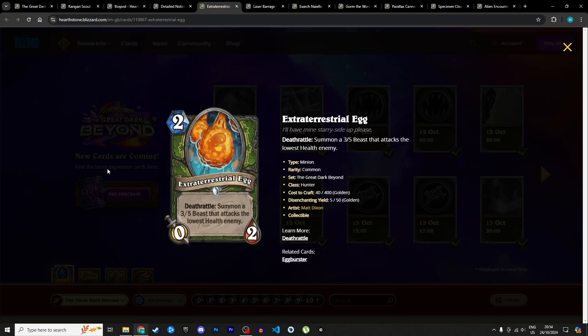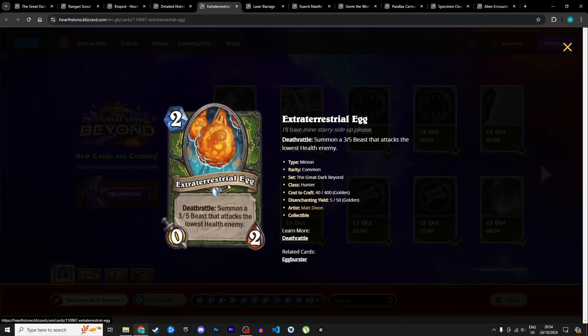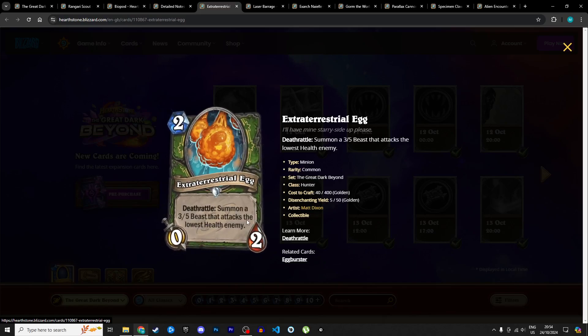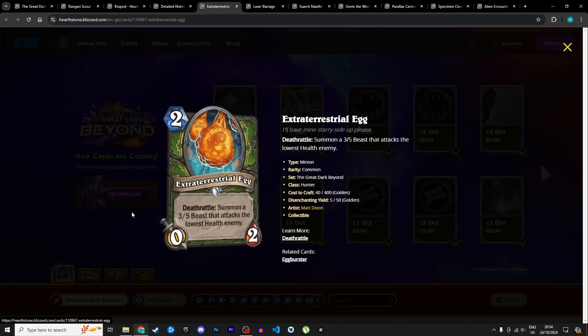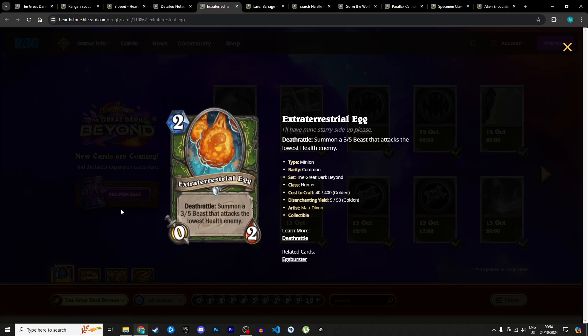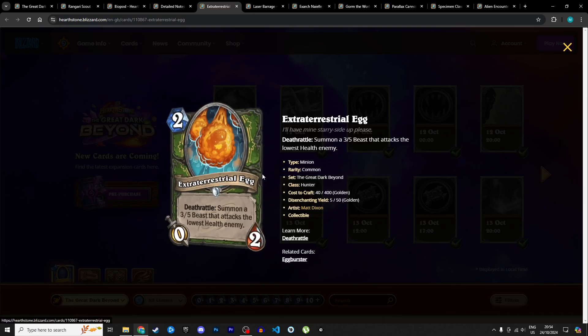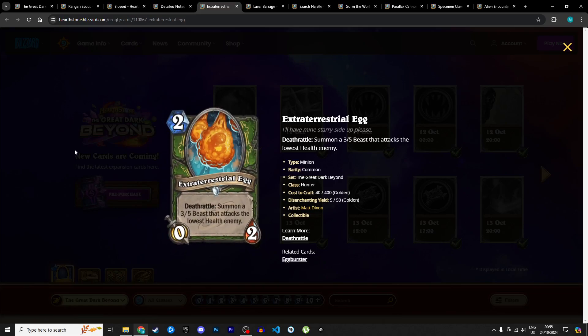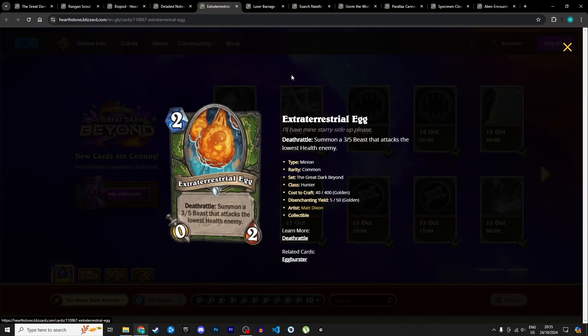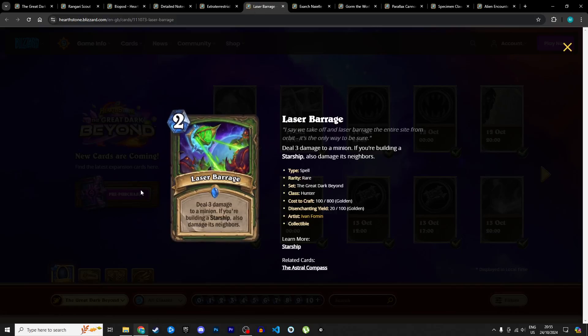Next is a new egg for Hunter: the Extraterrestrial Egg, a 2 mana 0/2. Deathrattle: summon a 3/5 beast that attacks the lowest health enemy. For 2 mana, getting a 3/5 that attacks immediately is really nice — it just needs a way to activate the deathrattle. Hunter has ways to activate that, and we'll see a legendary in a bit that helps. At base level it's not bad. I'm giving it 3 stars in Standard and 3 in Wild — Wild has cheap ways to activate death rattles like Play Dead.